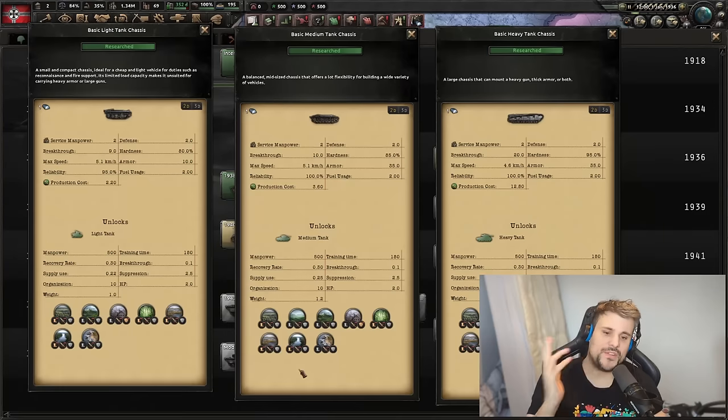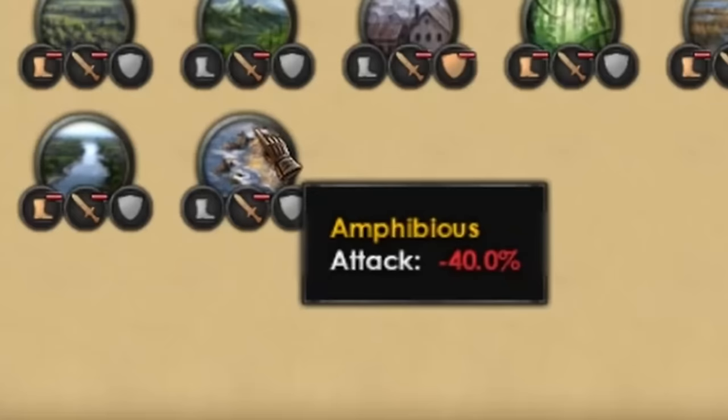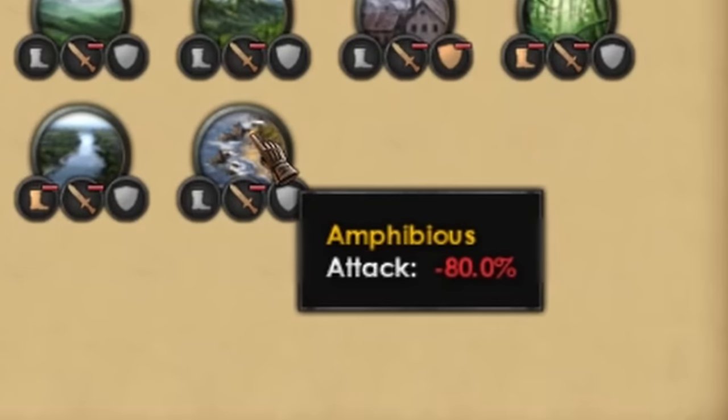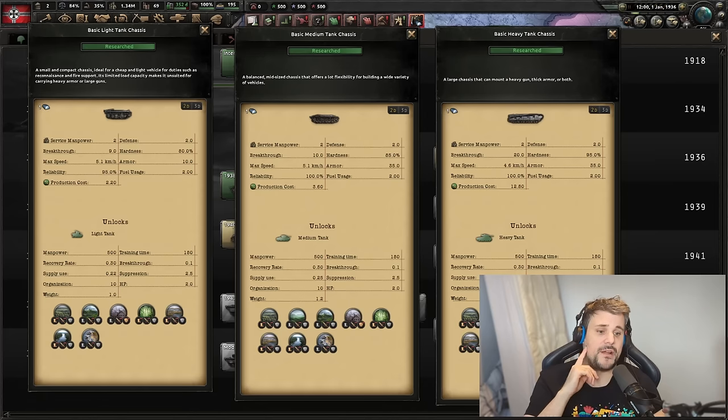For amphibious terrain, tanks perform the worst. Light tanks suffer a minus 40% attack penalty, mediums a massive minus 80% — which is why you can never easily break that strait between Sicily and Naples in Italy. Heavy tanks suffer a minus 90% amphibious penalty. Medium and heavy tanks absolutely suck at amphibious invasions. Even the light's minus 40 is huge — if someone told you that you'd have a 40% attack penalty, you probably wouldn't want to do it.